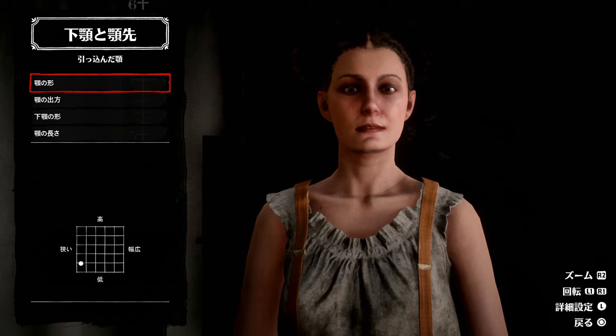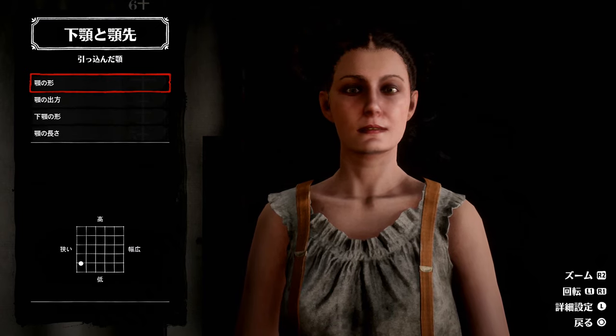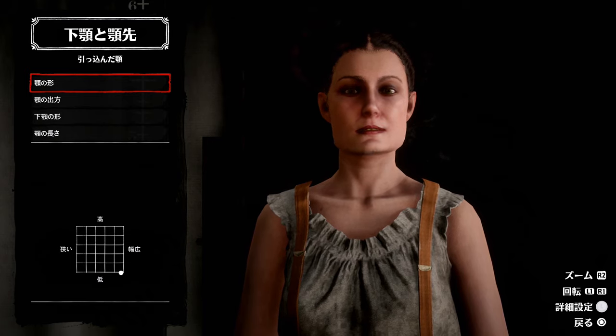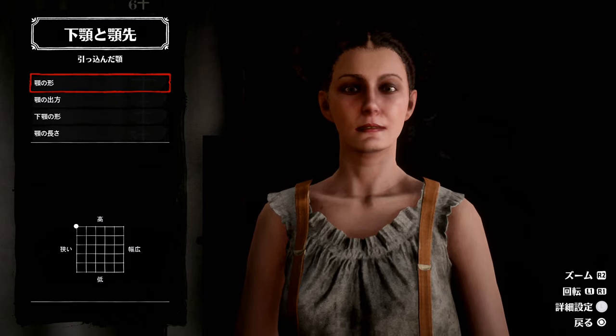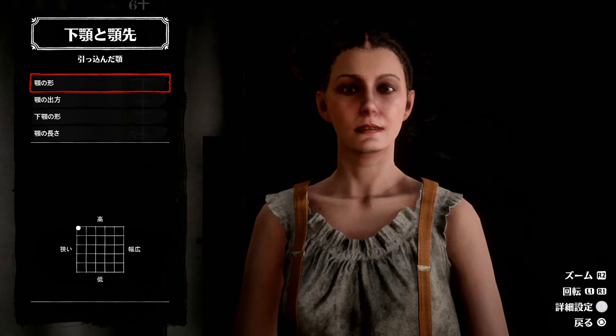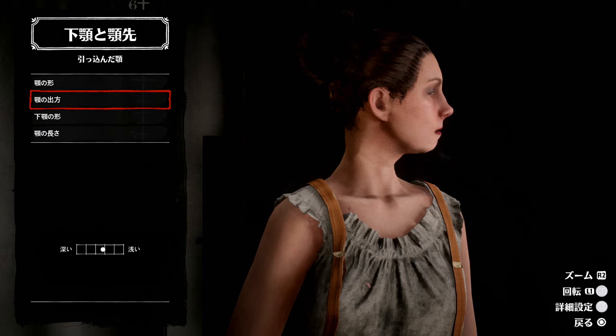あらかた決めてから細かいところを作っていきます。私のおすすめとしては下顎・顎先をまず決めてほしい。やっぱり顔の輪郭が重要ですから。女性の美人さんというのはだいたい小顔じゃないかということで、顔をちっちゃく見せるような値にするといいかなと思います。